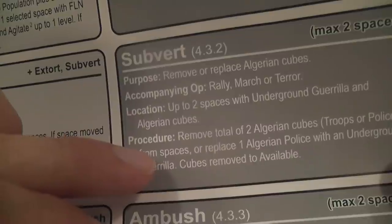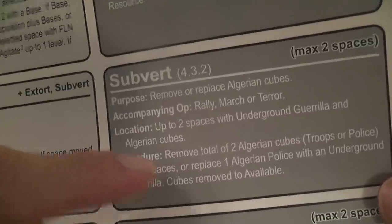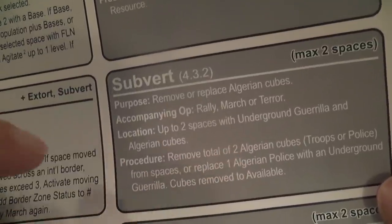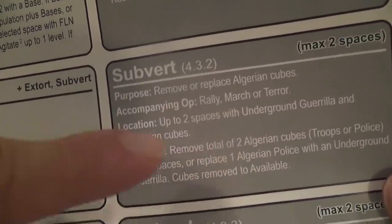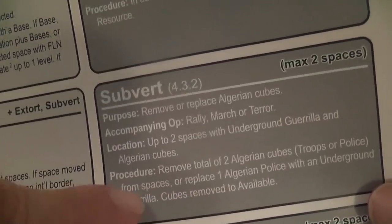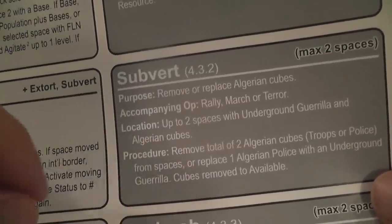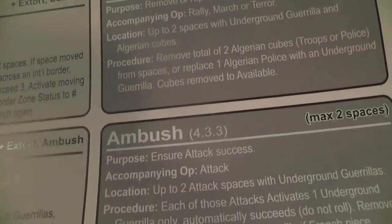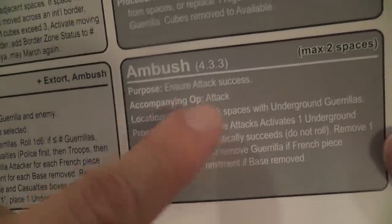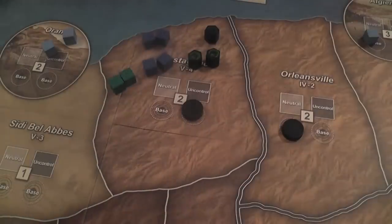Subvert changes the political situation in a way that affects insurgent forces. This one targets only Algerian cubes — you can remove them or replace police with an underground guerrilla. This can be very important in cities where there will be a lot of police. It's hard for the insurgents to infiltrate, but if you can convince some police forces to become insurgents, then good for them. Ambush is the lower-intensity but safer way for insurgents to attack enemy forces.